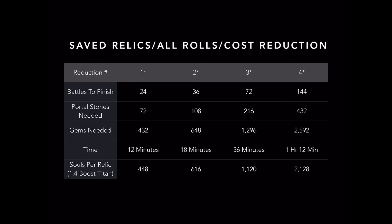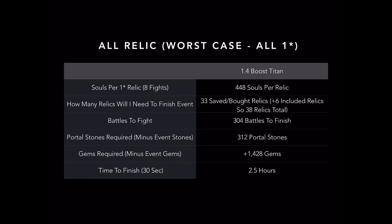Now let's take a look at the worst case scenario. If your luck is as bad as mine was in Vegas - where I lost almost a down payment on a house - and you get nothing but one-star rolls, this table is for you. It will take you 33 relics to finish this event, plus the 5 included, so that's 38 relics total, 304 battles, 312 portal stones, and you'll leave with 1,400 gems. It's about a two-and-a-half-hour grind, but that's the maximum - so if you're asking how many relics to save up, worst case it's 33.